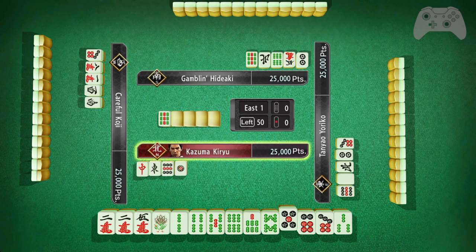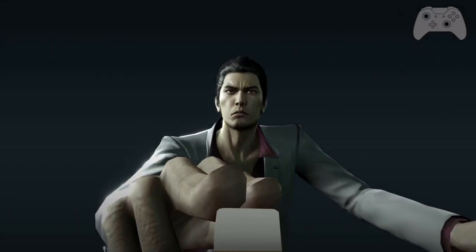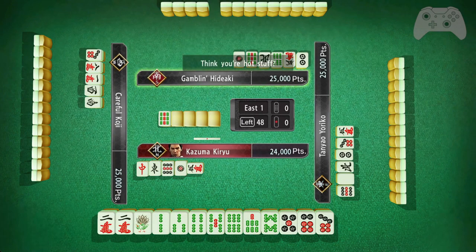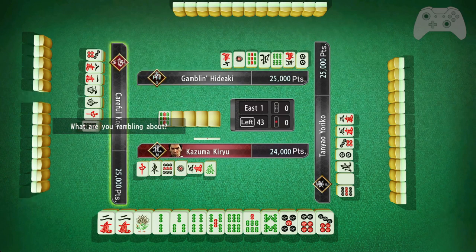Three, four, five. Actually, I am one away from a pure straight: one, two, three, four, five, six, seven, eight. So I'm gonna reach and then try to get the nine bamboo, but I'll also win with a six bamboo. This is painful, but it might also be a pure straight if I get the nine.